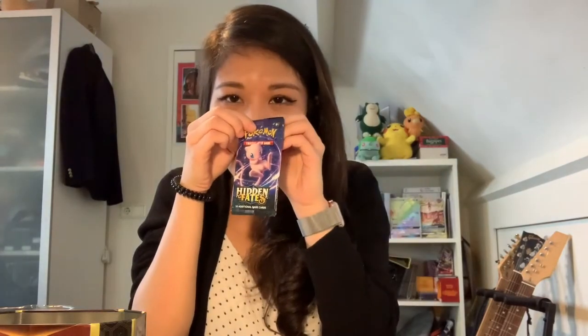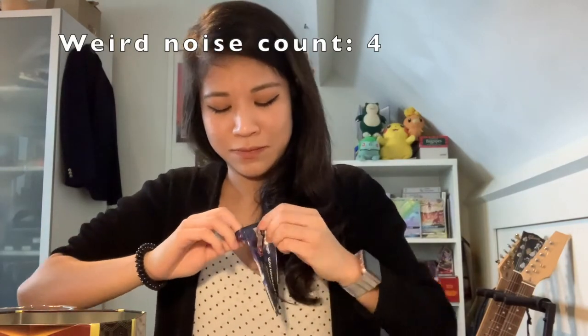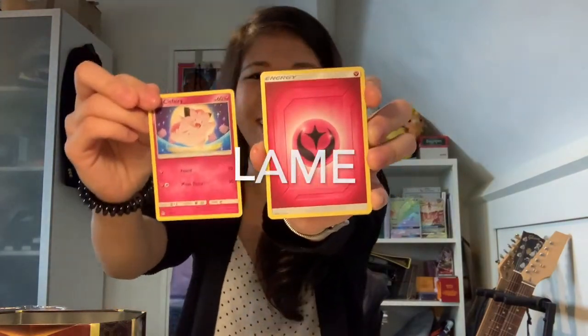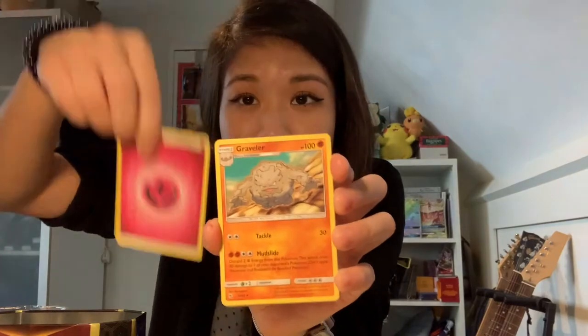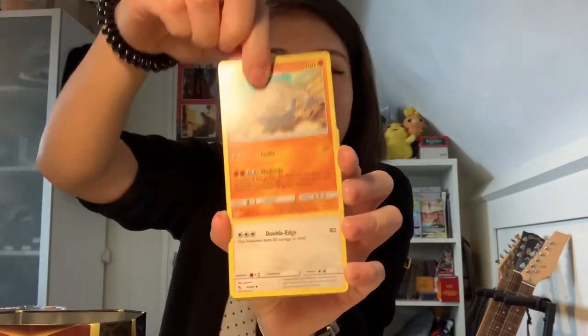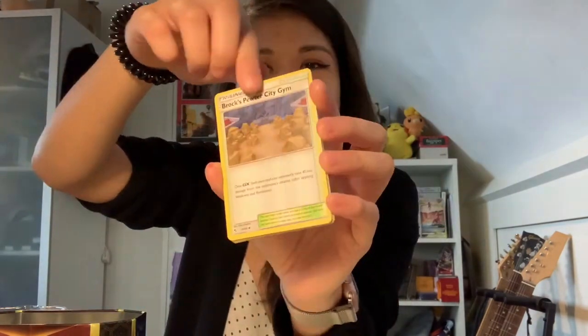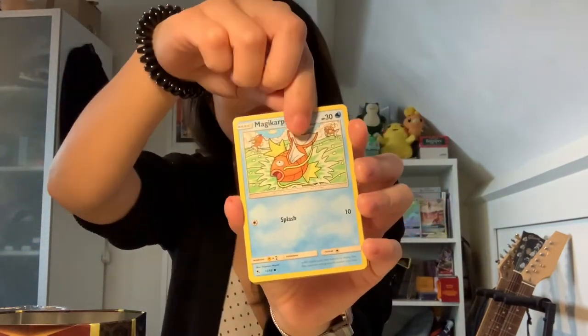Okay, next one — we'll do the Mew pack because we just pulled that golden Mew card. Now I see a holo card here. One, two, three, four — flip it. Fairy Energy, we have Clefairy, and now we have Fairy Energy again. Anyway, we have Graveler. Oh — Brock's Pewter City Gym, holo card!